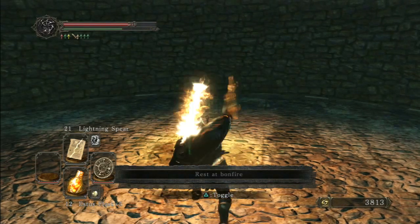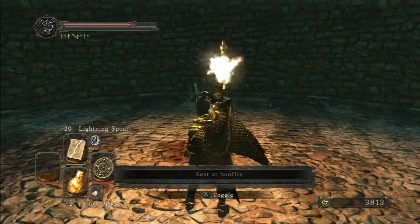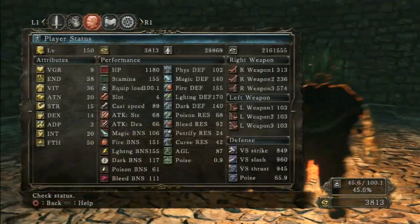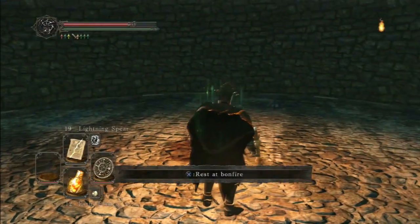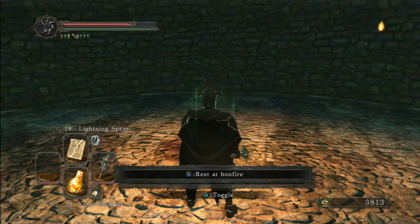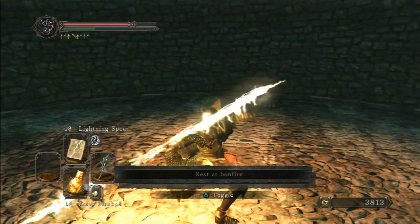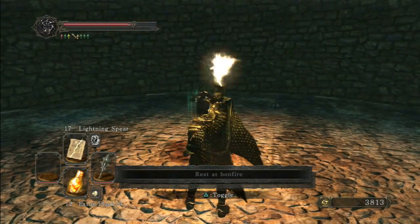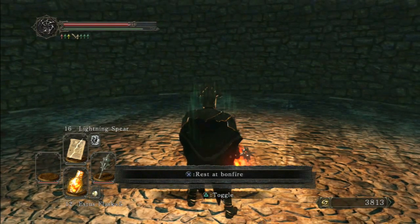I'll shoot three lightning spears with it and as you can see it drains the entire stamina bar. I have 38 endurance, so quite a lot, and it drains the entire thing. Number 11 is the Mace of the Insolent — three lightning spears leaves just a tiny smidgen left in the bar, hardly anything.